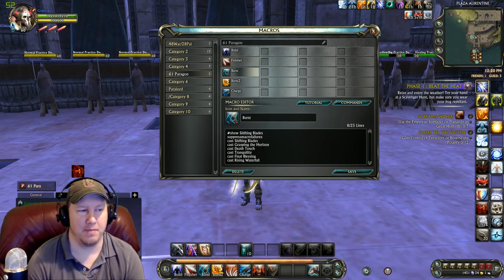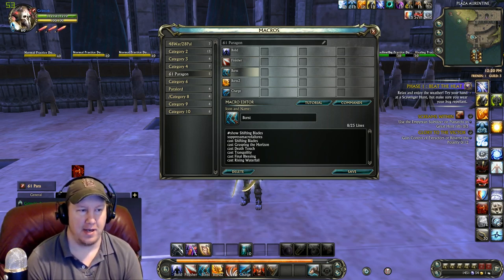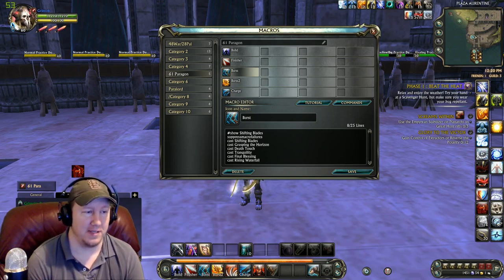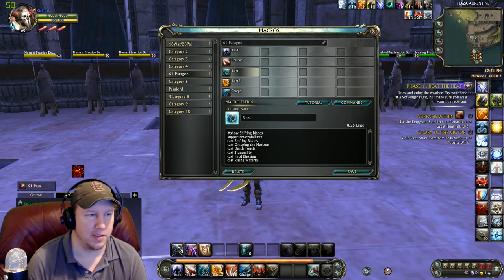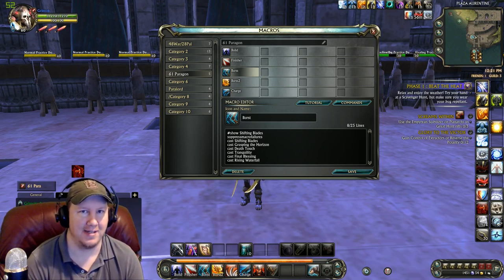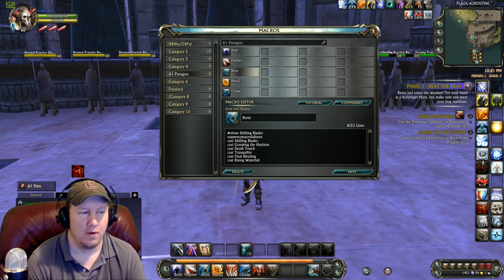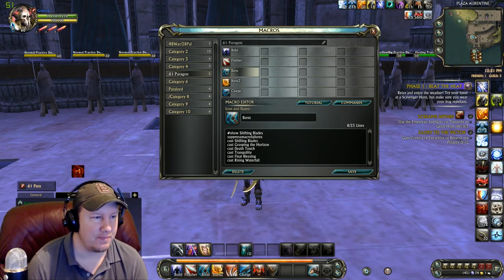This is our 15-second burst macro. This is the one that's going to be available every 15 seconds with Shifting Blades, and you're going to be able to do a really good burst onto people every 15 seconds. If you're not familiar with what Shifting Blades does — whenever you use Shifting Blades with three combo points, the next three attacks you do are going to hit twice, but the second hit does around 75% damage. So it hits slightly less, but it's hitting a second time, so it hits pretty hard. What we usually try to do is put really hard-hitting abilities right after Shifting Blades.